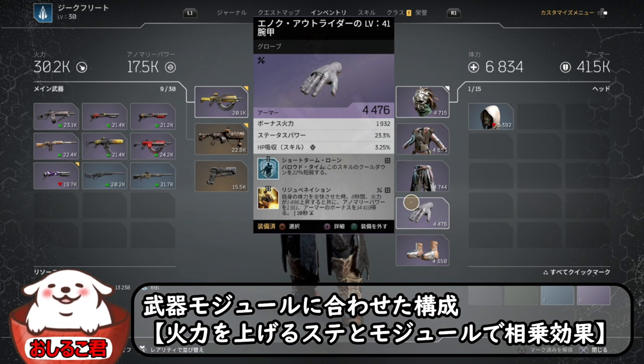こちらでテンポラルブレードの威力が上がっているやつなので、ここは別のものを振ったりして大丈夫だと思います。いろいろ候補あると思うんで。リジュベネーション、これはHP回復するものを今つけてるんですよ。8秒間、火力が上がったりアノマリパワーが上がったり。アノマリが上がれば火力も上がるというカラクリですよね。アーマーのボーナスもつきます。なので生存率も上がりながら火力もつくという形になっています。ここまでが装備のビルドですね。